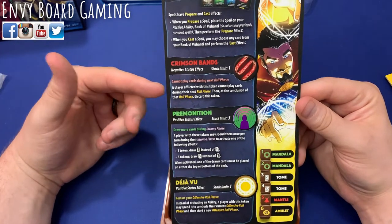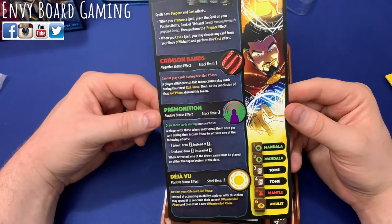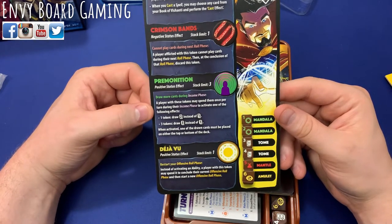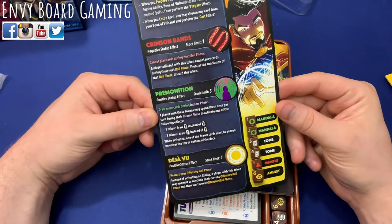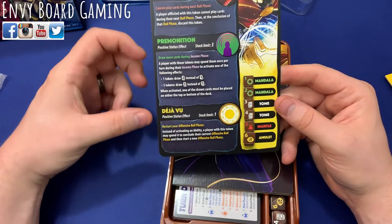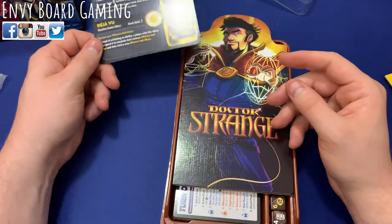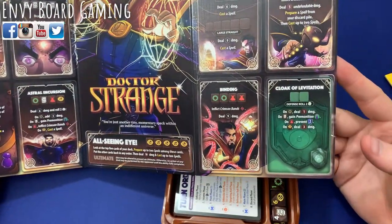He has Crimson Bands — a player inflicted with this cannot play cards during their next role phase, then at the conclusion the token is discarded. He also has Premonition — a player with these tokens can spend them once per turn during their income phase: one token lets you draw two instead of one, and three tokens lets you draw three instead of one. That's nice — really going through your deck to get the cards you're looking for. And then there's Deja Vu, which lets you restart your offensive role phase: instead of activating an ability, a player with this token may spend it to conclude their current offensive role phase and start a new one — essentially attacking twice in a row.